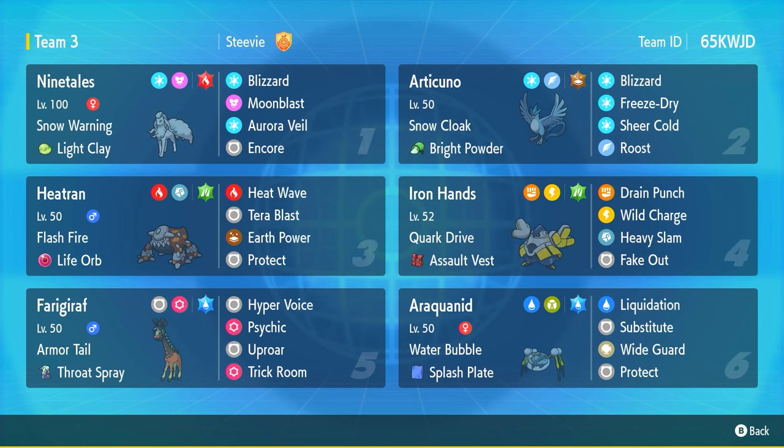Today we've got one of the strongest weather duos out there right now: Snow Warning Ninetales and Snow Cloak Articuno. Ninetales is pretty straightforward — get weather control with Snow Warning, set up Aurora Veil for our side for eight turns thanks to Light Clay for that solid defensive boost, and it's got a spicy little Encore to troll the opposing side onto non-damaging moves like Fake Out, because this thing's speed is pretty good.